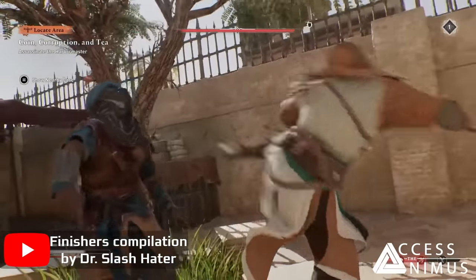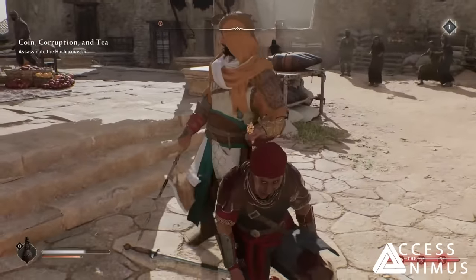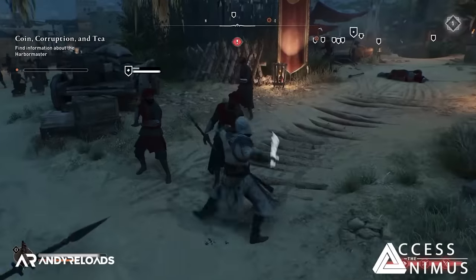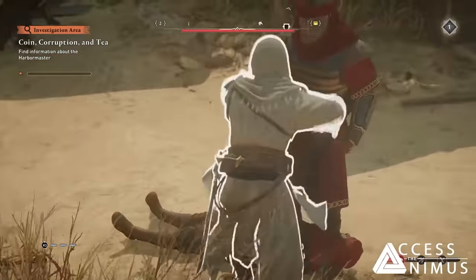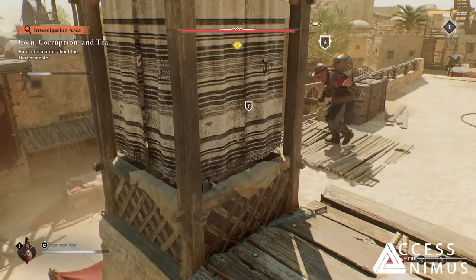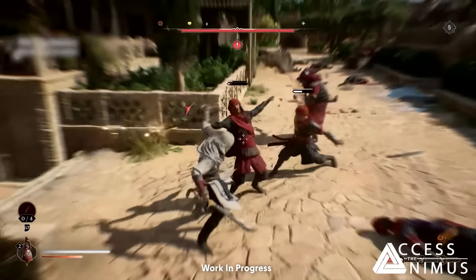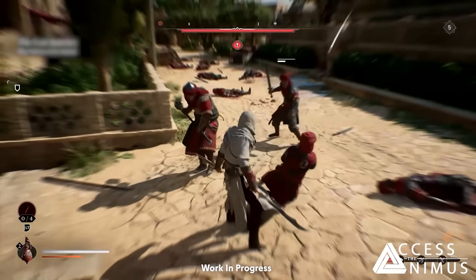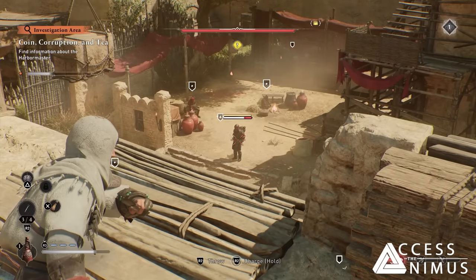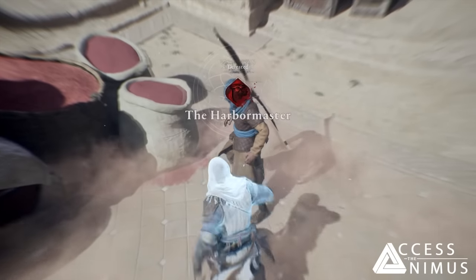In terms of variety of enemies, I can't complain. There aren't as many types as in Valhalla, but there are enough to make it feel less repetitive. At least to our knowledge, these include swordsmen, spearsmen, elite heavily armored captains that can still be one-shot assassinated, marksmen who can incapacitate our eagle, the flamethrowing guard seen in trailers, and the elite Shakira enemy. Enemies will also have a difficulty indicator showing how tough they are relative to your rank within the Hidden Ones.